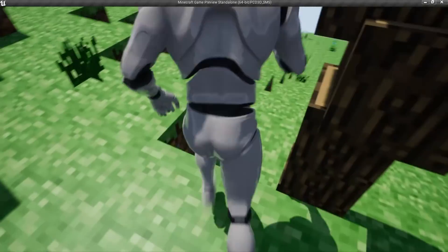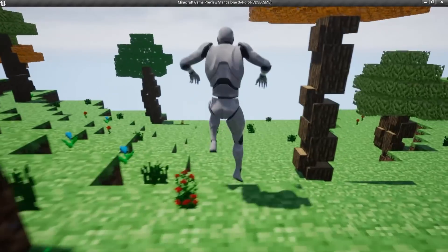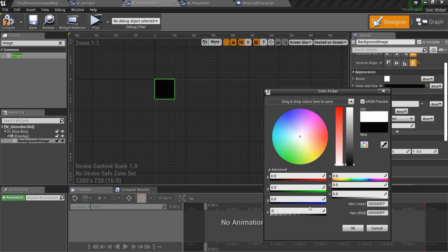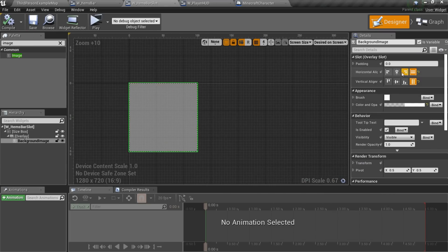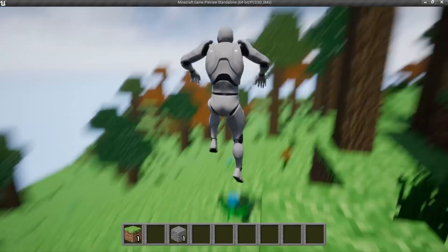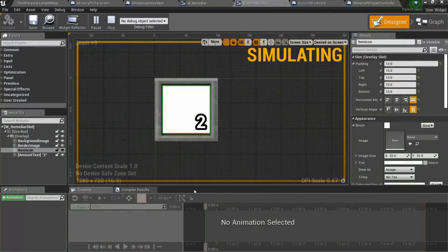Oh wait — I definitely messed up somewhere again. I fixed the trees and now I'm going to create an items bar at the bottom of the screen, where blocks or tools can be placed and selected. Creating widgets is quite boring, so... yeah, that's better. Now I have my widgets and we can add block adding and removing functionality.